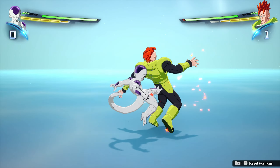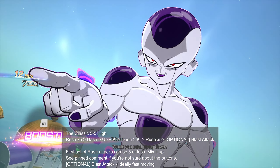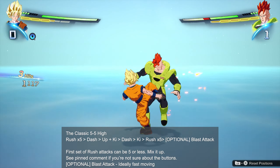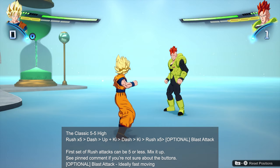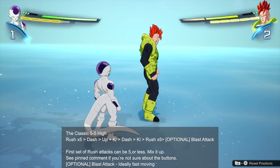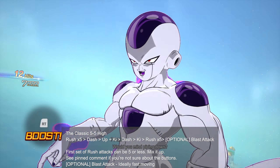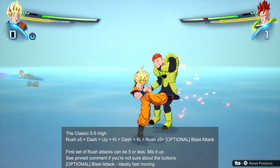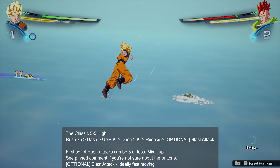Let's kick things off with the classic 5-5 high. Basically, you want to do 5 rush attacks, eventually send your opponent up in the air, follow through, and do 5 more rush attacks. You can finish off with a blast for extra damage, or you can chill, charge your ki, maybe plan your next attack. The first set of rush attacks doesn't need to be exactly 5 — if your opponent is good at countering later in the string, maybe do 2, 1, or 3. Mix it up. The classic 5-5 combo is super easy to do and a quick way to get some damage in.